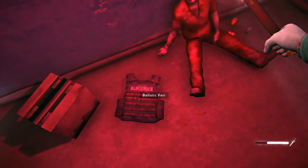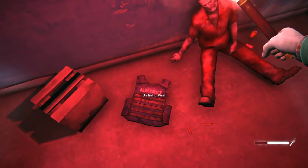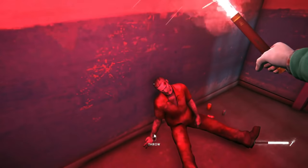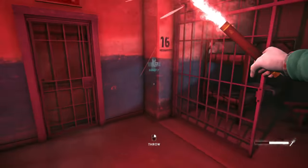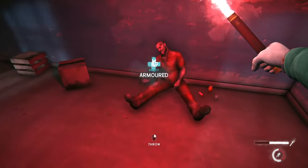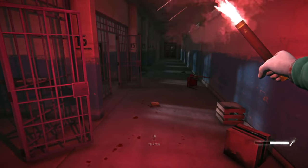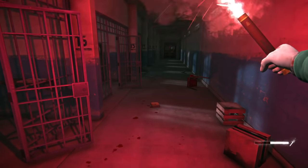And there you have it — the Ballistic Vest. Easy peasy. Now this is about 6 kilograms and it does offer 50% protection, but it is quite heavy, and your sprint is right off the bat 40% less. Not horrible, but there you go. I hope you guys enjoyed — be sure to check out all our other content on The Long Dark and the new update.